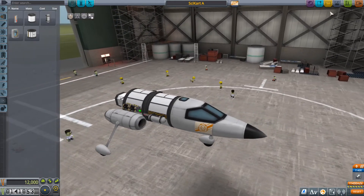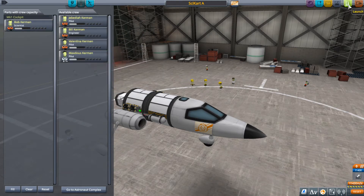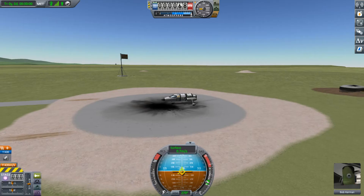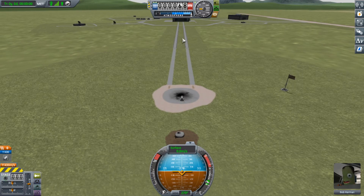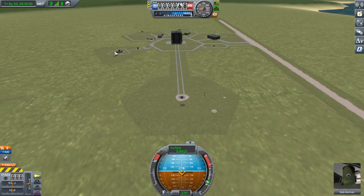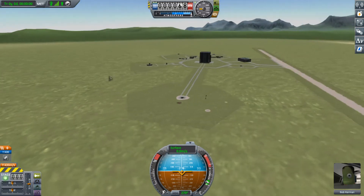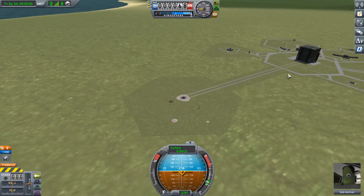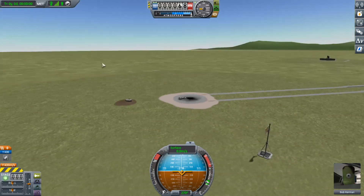I still have a couple of biomes I can go to — let me show you. I need Bob, and he's got some experience now, which is good. I still need to do my gathering at the Crawler Way and the VAB. I've got it at the Tracking Station, R&D Center, Astronaut Complex, Administrator Building, Space Plane Hangar, Mission Control, the Runway, and I also took a trip out to the Grasslands. So I'm going to hit the Crawler Way, hit the VAB, then drive off toward Shores.